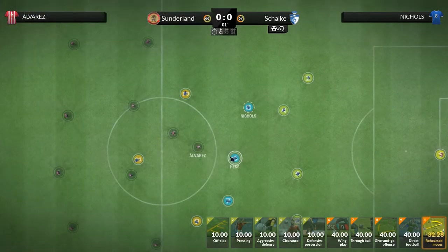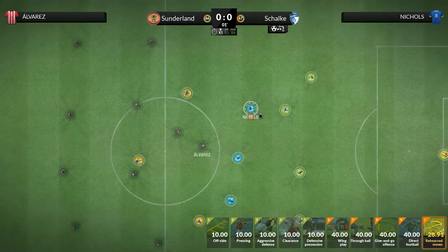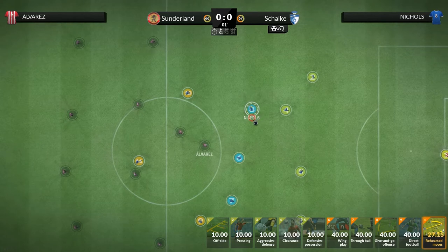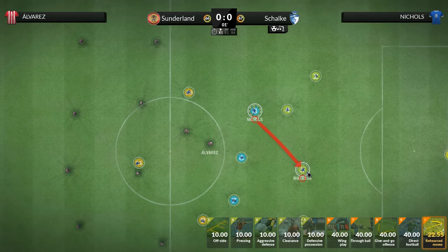If one of our players has the ball, he will be marked by a red circle beneath his position. If we drag this red circle to another player, a similar circle will appear beneath him, indicating that the first player will pass to the second.